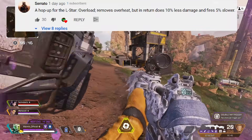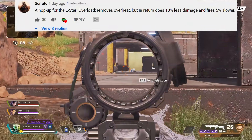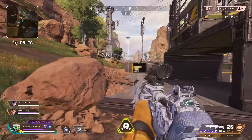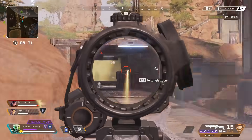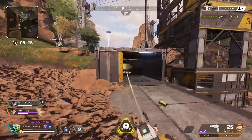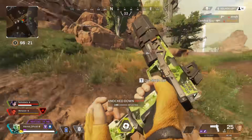This idea comes from Serato — a hop-up for the L-Star called Overload. It removes overheat, but in return does 10% less damage and fires 5% slower. I really like this idea. I think if the L-Star would just fire about 20% slower, that would be pretty cool. The concern is that this hop-up would only be for the L-Star, and I don't really like that. But the general idea of allowing the L-Star to fire infinitely without overheating — I do like that.